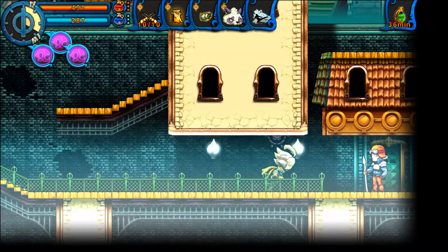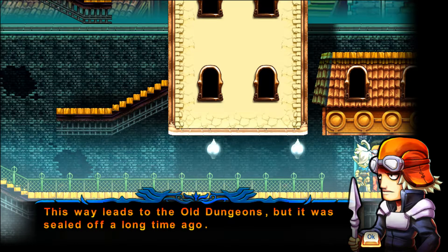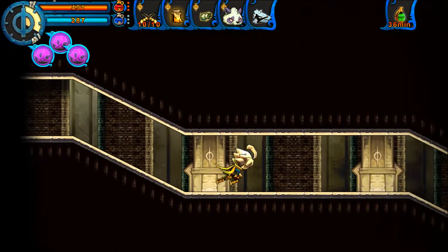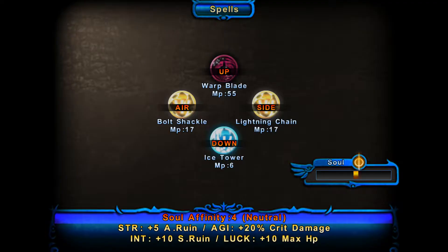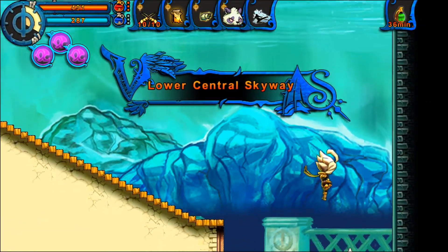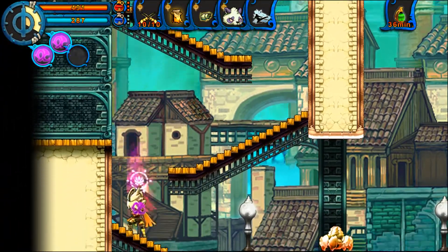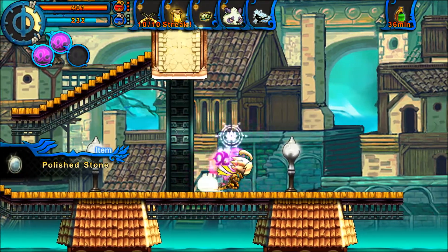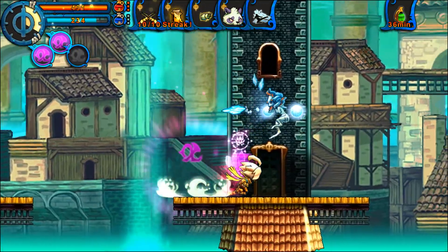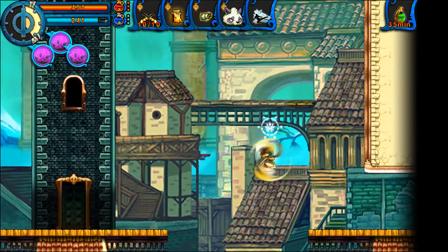Now that we've finished our business in the library it's time to head on to a new area — the old dungeon, sealed off a long time ago. We could have come here as soon as we picked up the fire soul but there's honestly not too much of a reason to, at least not for our build. When we actually play through as Vladin I may decide to come here earlier. But it's because it's an area available much earlier that we're not going to have too much trouble.